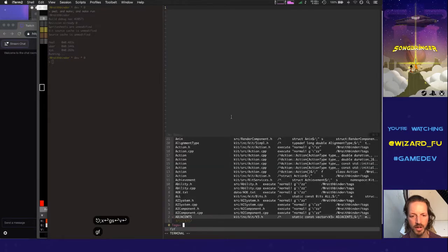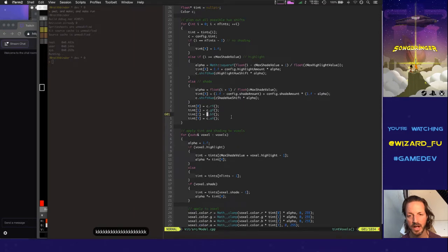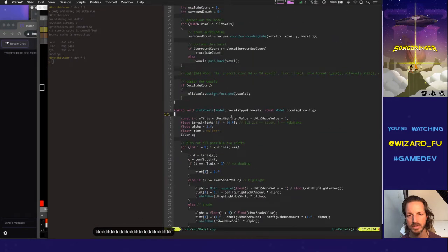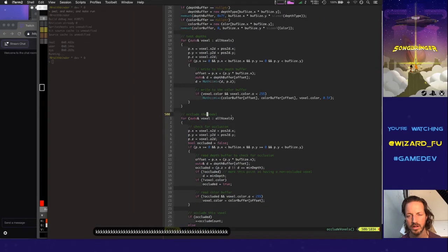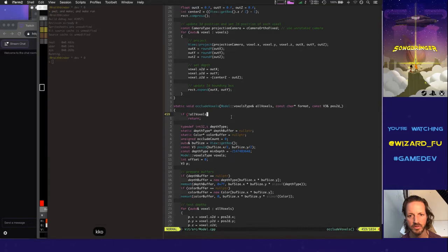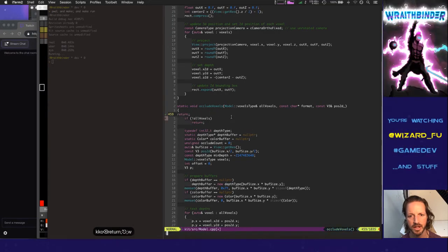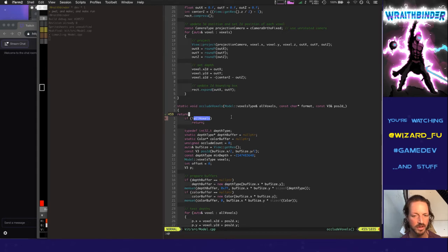Okay, so we're going to go to the model code. The first thing I want to do is just not occlude any voxels at all from the get-go, and see if that makes the shadows improve. If it doesn't, then my whole premise is wrong.